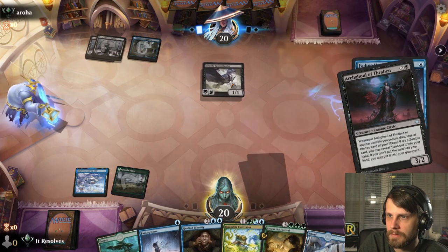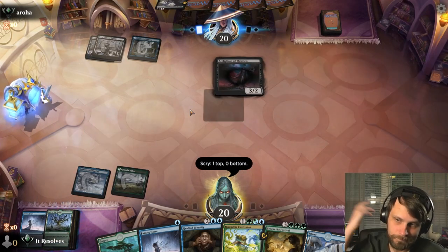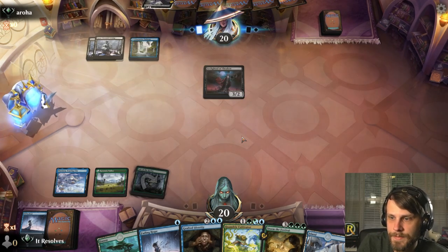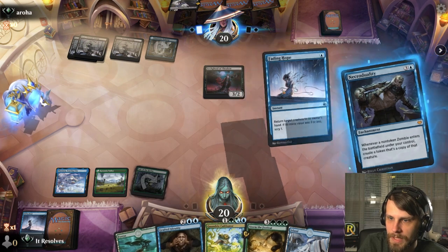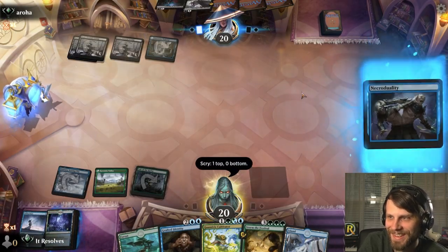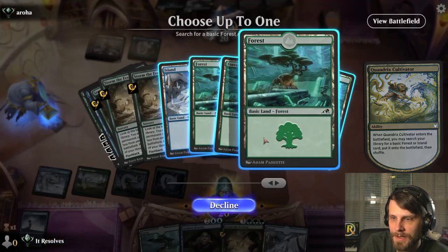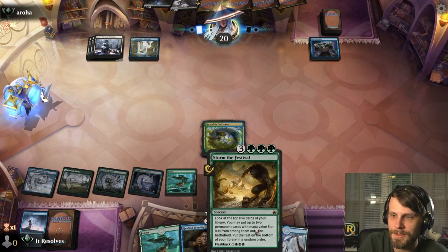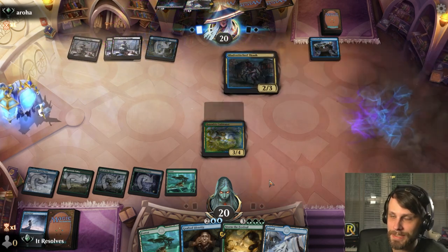I think we just bounce now. Lair of the Hydra — yeah, I mean, it's a land. I'm going to take basically any land I can get, especially a green land since we are trying to get to Storm the Festival. I am tremendously excited — it's going to be a blast. I hope you guys have enjoyed that series. We do have a lot more exciting stuff coming. I think we just bounce — we're going to be as annoying as possible this game. Another land on top, I will take it. Let's Cultivator.